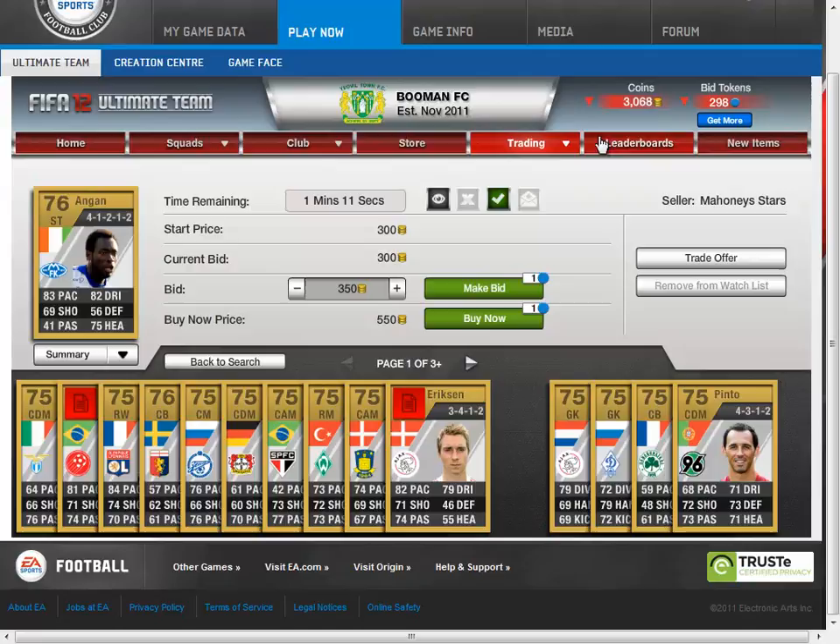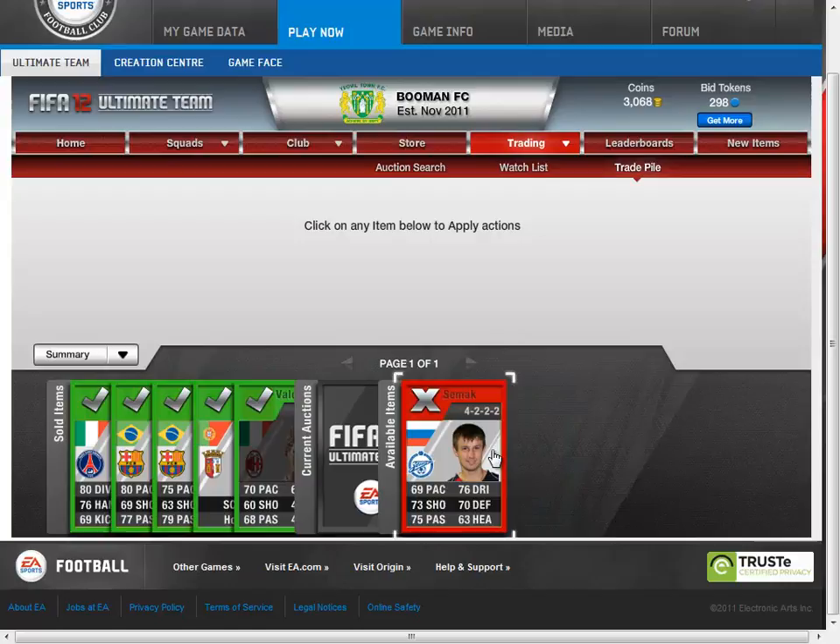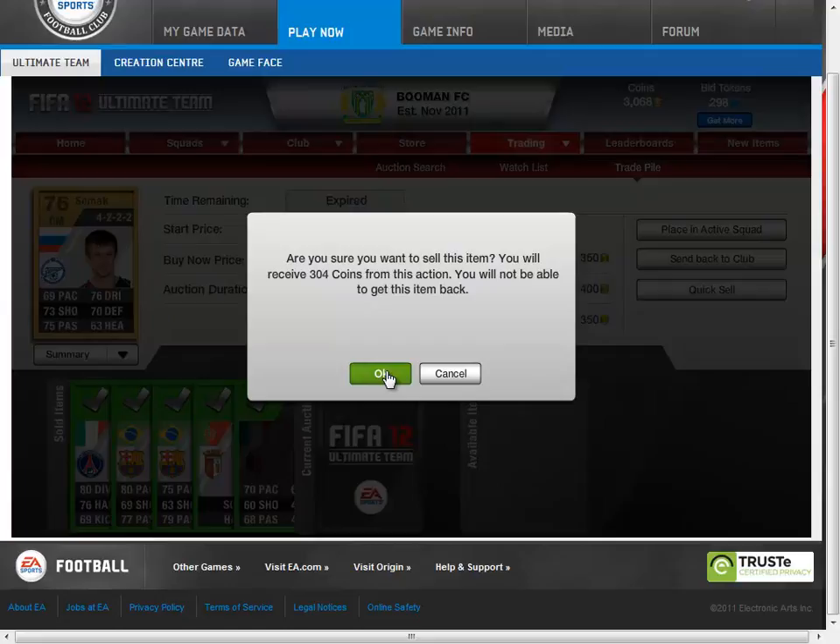These are like all options of what I have done. I've got all these players — some of them sell and some of them don't sell. You can always just quick sell them for that extra 4 coins because you only bid 300. So that is a way to get a lot of money.